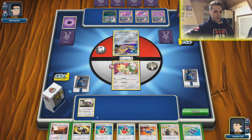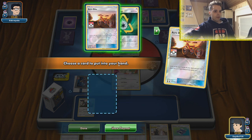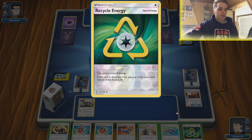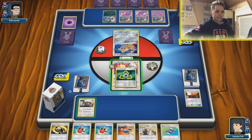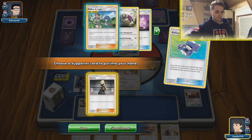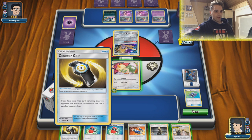Jirachi is in the active position and we have Counter Gain — that's good. Going for one Acro Bike and we find another Acro Bike. I'm going to go for Lucario & Melmetal because the Recycle Energy has to be in hand — it states if this card gets discarded from play, so it has to be in play first. We're going to get that Recycle Energy onto Meowth to draw some cards. Going for Pokégear — finding Steven's Resolve. Actually it's a Cynthia, but Cynthia is not bad either way.